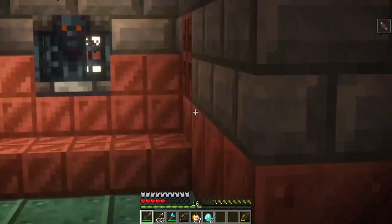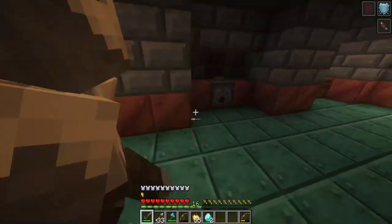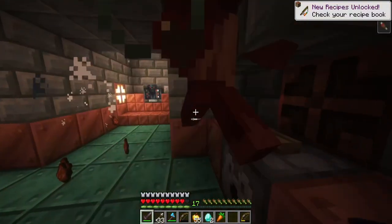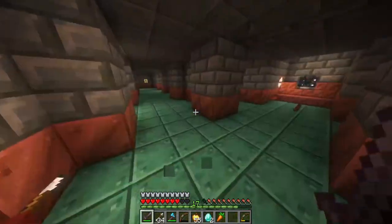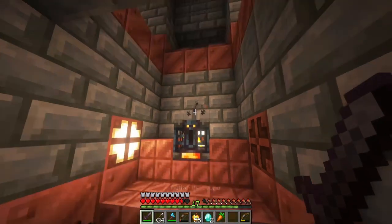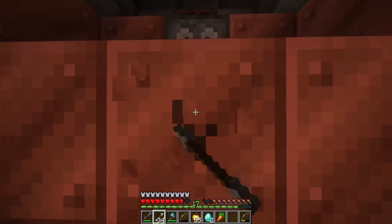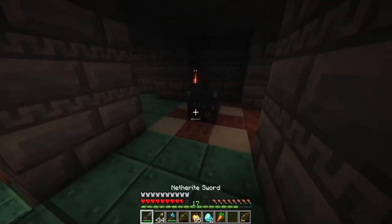If you kill all of the trial spawner mobs, there's a chance to get a trial key which you can use to unlock something — kind of cool. I got another trial key! I have a shovel, maybe I haven't killed all of them yet.